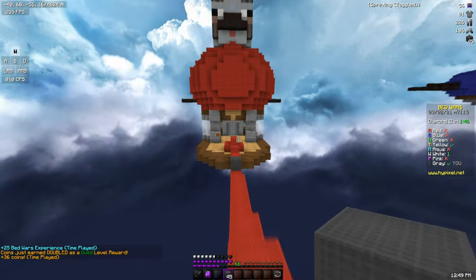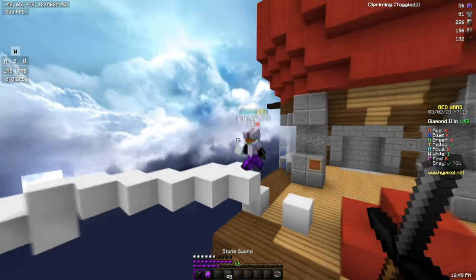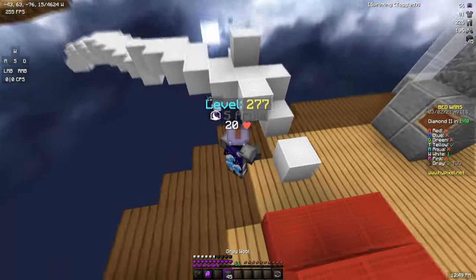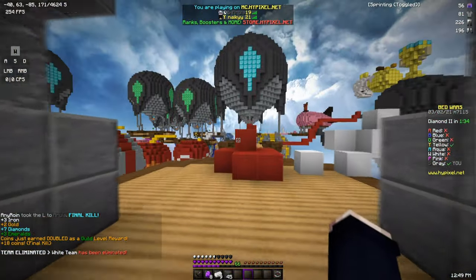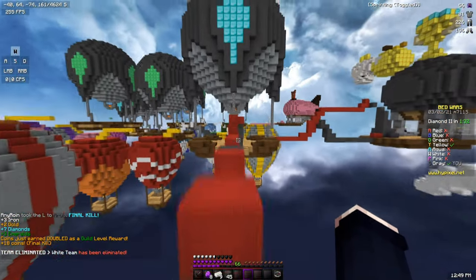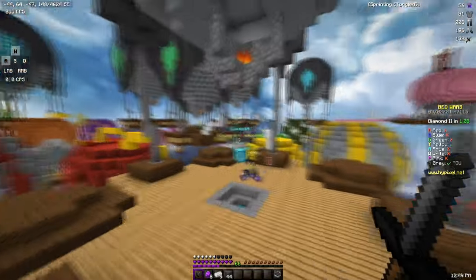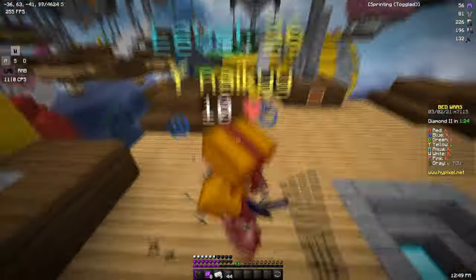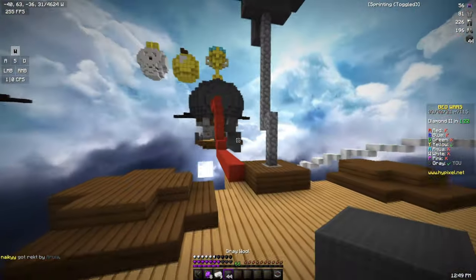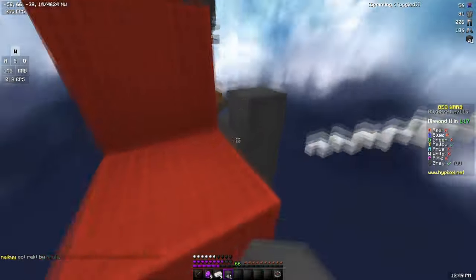Let me see if I can kill him one more time. At least if I get him low here and he tries to go for my bed. I really not sure what that was. I guess that works. We got what seems to be the biggest threat of the game. Now yellow is coming over. That didn't seem too hard. So hopefully we can go and take their bed in a minute.